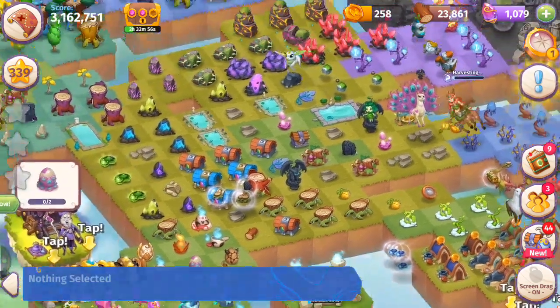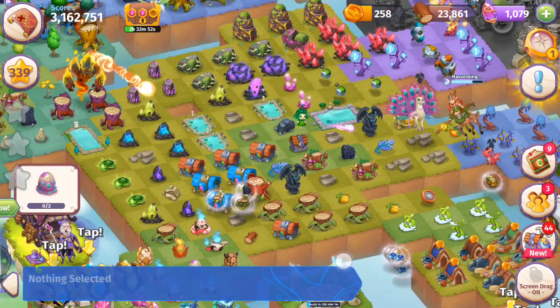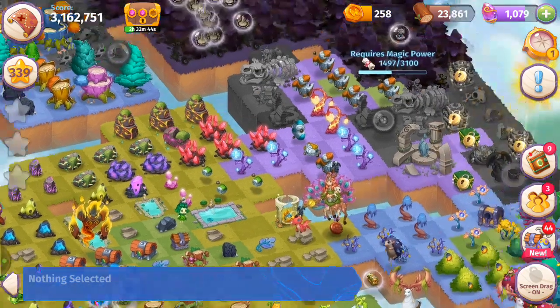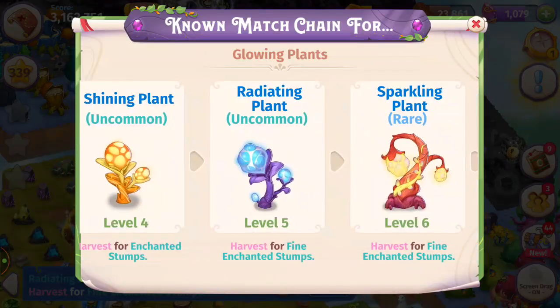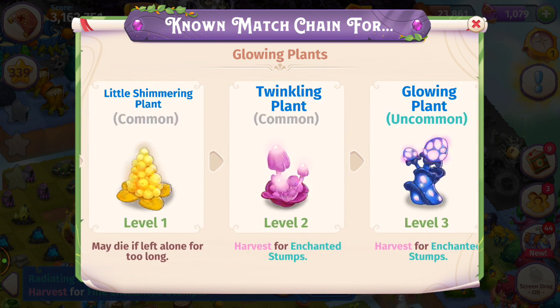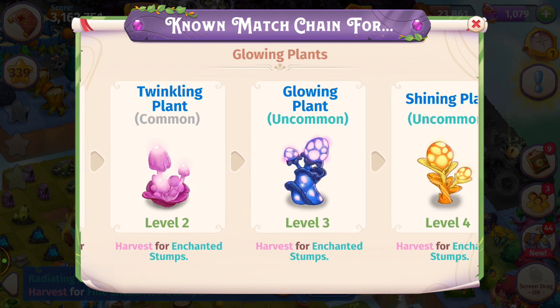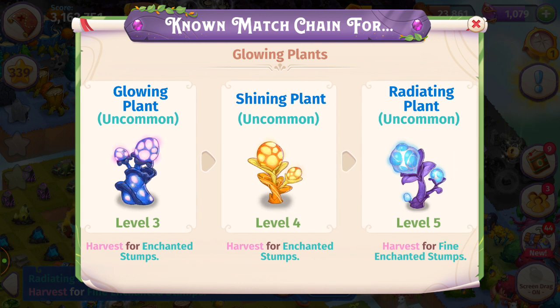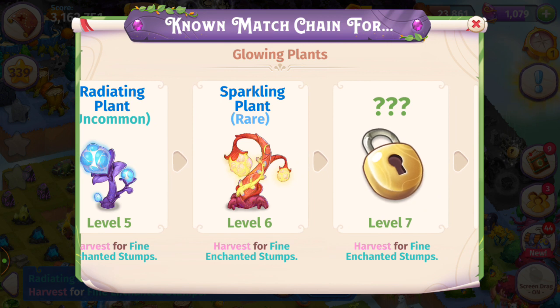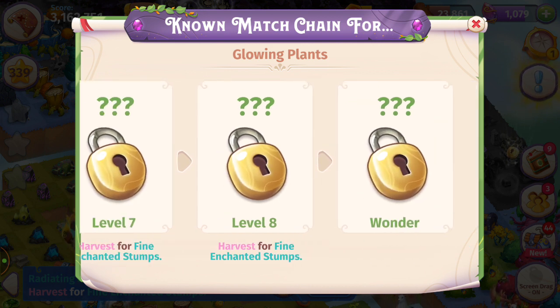If you don't have enough wood to buy the queen and king chests, you can always harvest your plants. These glowing plants — those little shimmering plants sprouting out of the ponds — when you merge them they turn into twinkling plants. If you don't merge them fast enough they'll turn into cobwebs. Once you have the twinkling plants you can harvest those for more enchanted stumps. At level five, the radiant plant, you can even harvest for fine enchanted stumps. The level six sparkling plant gives fine enchanted stumps as well — there are eight levels and then the wonder.